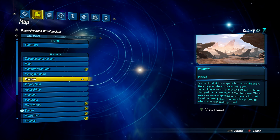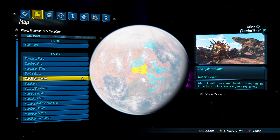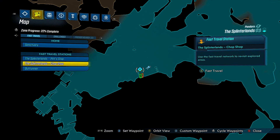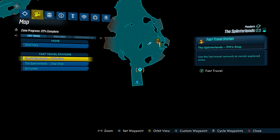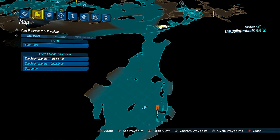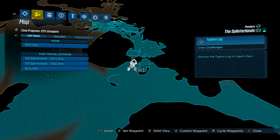For this week, you're going to spawn on Pandora, travel to the Splinter Lands, then head to Pit Stop. From there, grab a vehicle — it's not too far, just a quick hop, skip, and a jump to get there.